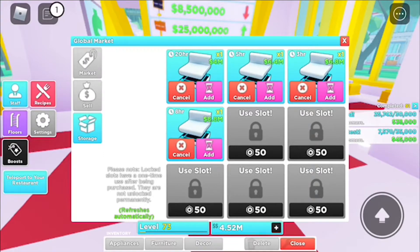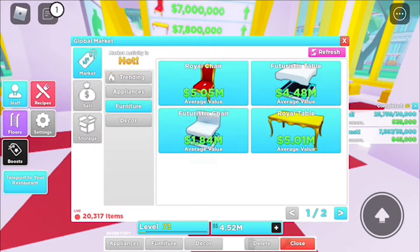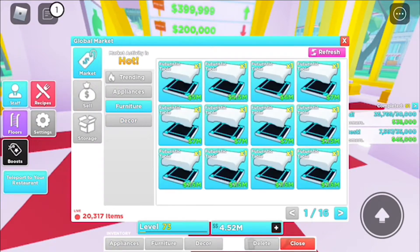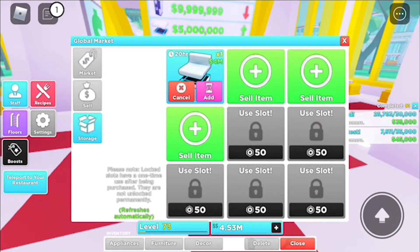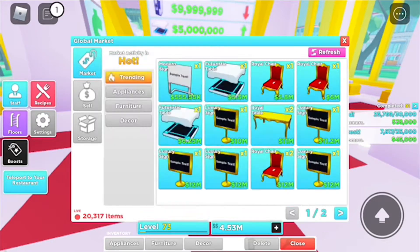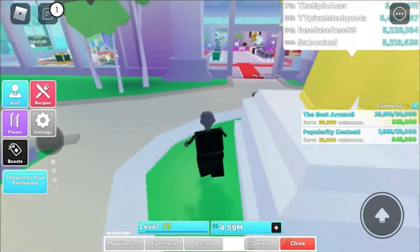Let's look at the auction house and see if anything sold. Nope. These ones in the market are apparently too expensive. The tables and chairs have just been going down constantly — I don't know why. They used to go for like 10 million each, but now no one's buying them. I have this one listed for 5 million and still no one has bought it.